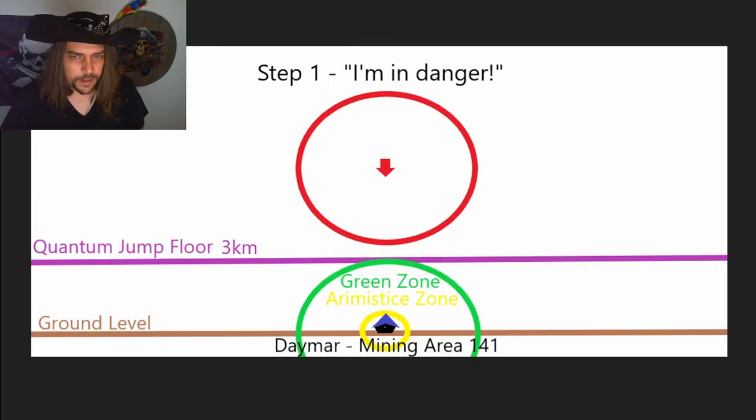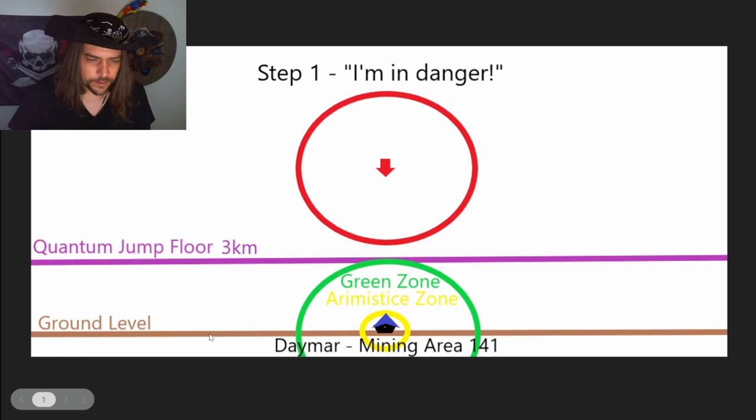Let's go ahead and break down what's going on in that previous clip. I've created a slideshow to help do that. The brown line towards the bottom is your ground level. This black mark in the middle indicates Daymar Mining Area 141. There is an armistice zone — it's pretty tight around that area, represented by the yellow circle. The green zone is the green circle. You've got your quantum jump floor at 3 kilometers — that's the purple line. The red bubble is your quantum interdiction bubble, or the dampener range of a 2 kilometer radius. The QED ship — a Mantis or Cutlass Blue — is represented by the red arrow, and the blue wedge is our trade vessel.